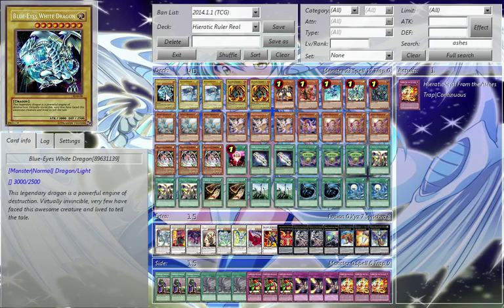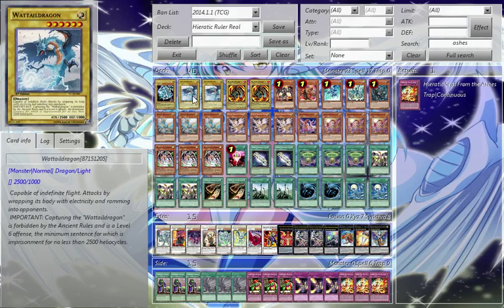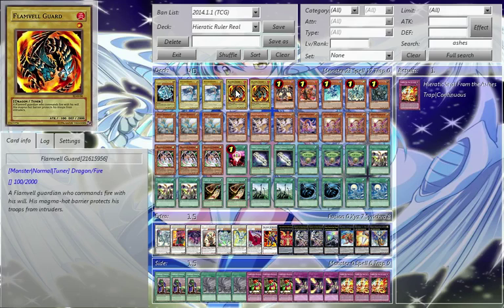We have one Blaze Dragon, level 8, normal type dragon, easy to get out — make Rank plays with it or go for Azure Eyes. We have Double Watttail Dragon, it's one of our main normal type dragons, and we absolutely have to have this, otherwise this deck just dies. Same with the Flamvell Guards — you can summon these from the deck and they're tuners, and that's what makes all your plays with your dragon movers.